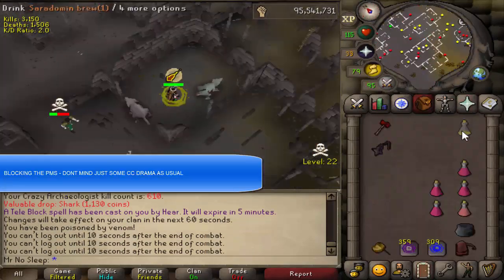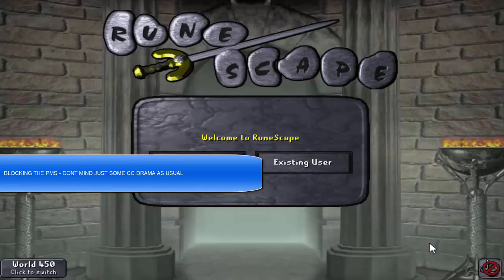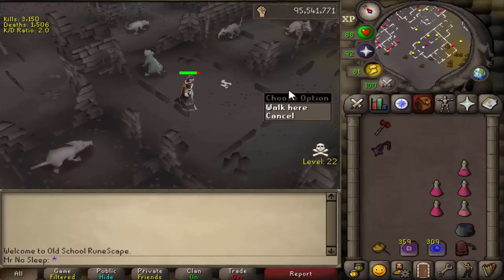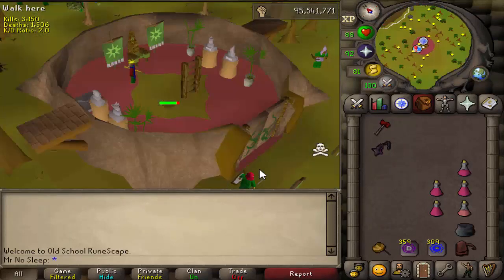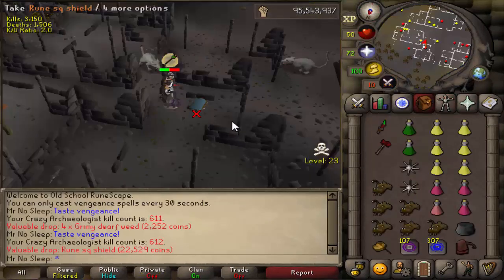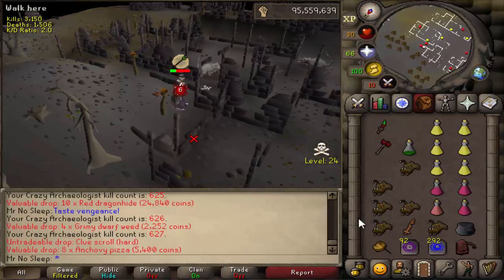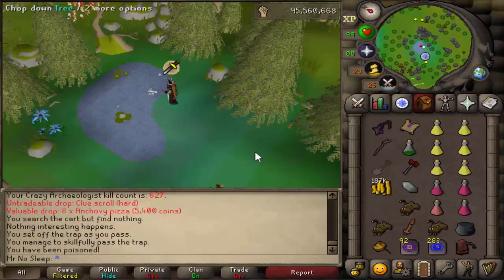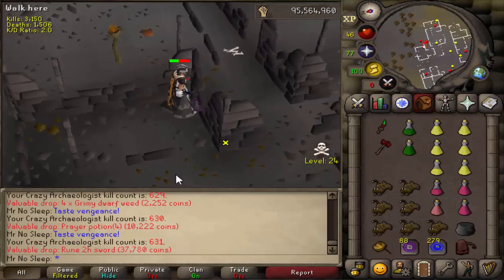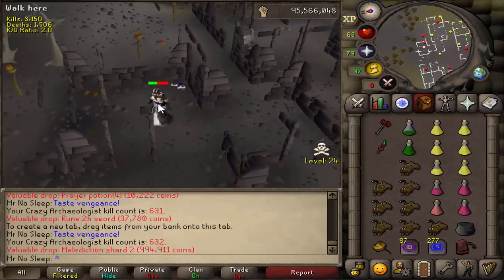Thank god for Twitch chat — two of my greatest friends came, both with 2200 total level, because I was screaming for someone to save me and they did. One was doing Nightmare Zone, the other was doing Zalcano, and they rushed over and saved my 8 mil. That's a subtle reminder that you never know what to expect in the Wilderness — the Crazy Archaeologist can actually interrupt your fight and maybe save your life, but you can never be too careful.